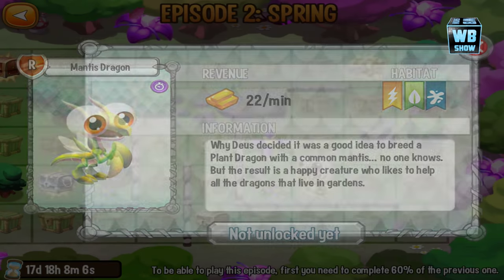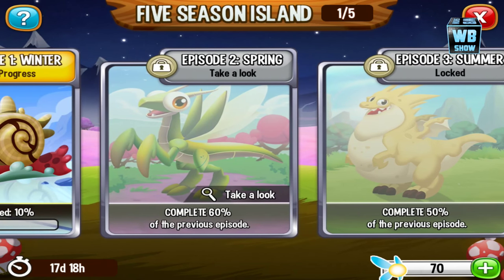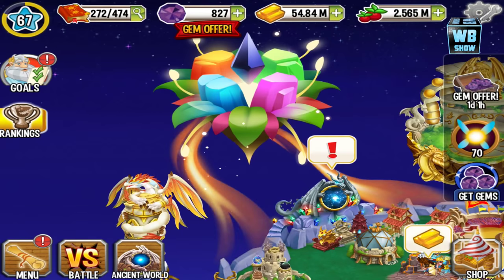Then you have the grasshopper dragon — or the mantis dragon rather. And then what is this? Summer — yes, summer is actually locked. This one is locked, this one is locked as well. You can't even look at it.